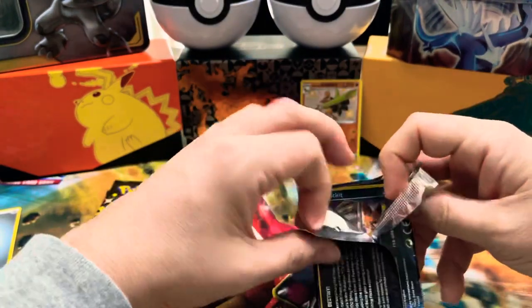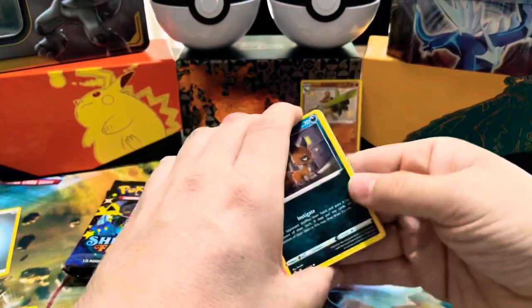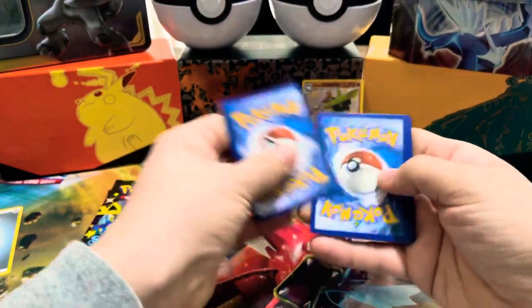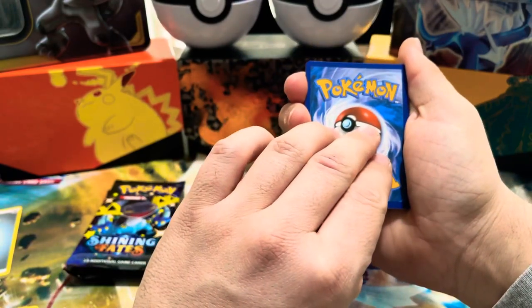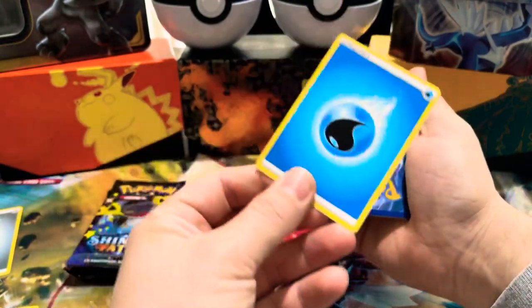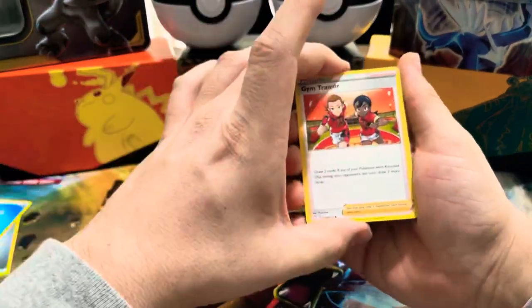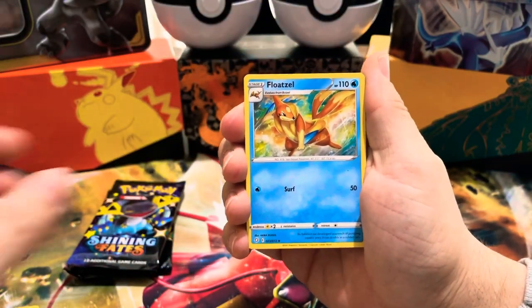There you go. Code card. What energy do you think it is? Fire? I'm gonna say water. Oh nice — got a Gym Trainer, Thwackey, Floatzel...